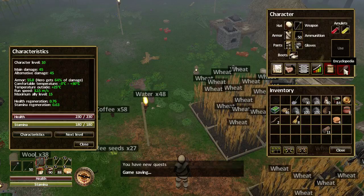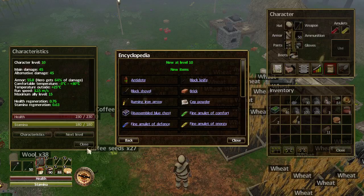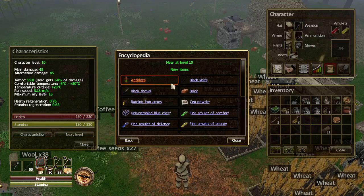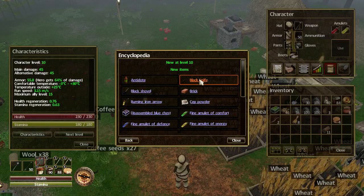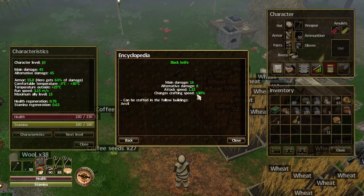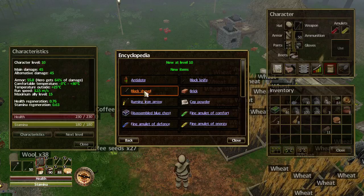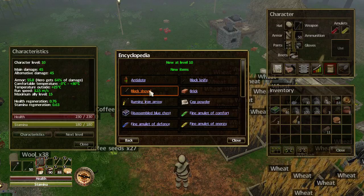Now if we look at the encyclopedia, it will show us what we've now got. At level 10 we've unlocked antidotes - interesting, so maybe we're not going to need the herbal tea anymore. A black knife, which must be an upgrade - oh yeah, crafting speed, look at that! So that's something I'm definitely going to want to make.